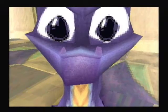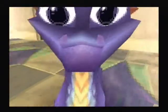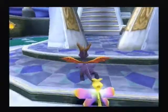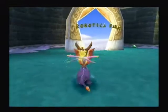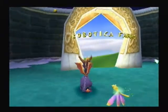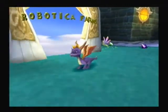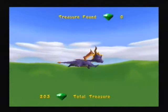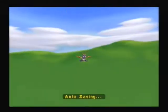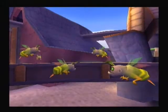Hi guys, Darren here, and welcome back to the Spyro 2 Enemies Guide, Episode 19. Going to Robotica Farms now — only two more levels to go after this. In this level there are bees, spinning bugs, and barrel rolling bugs as well.